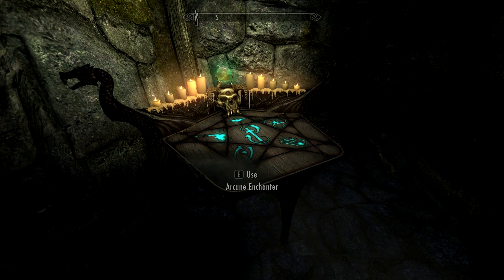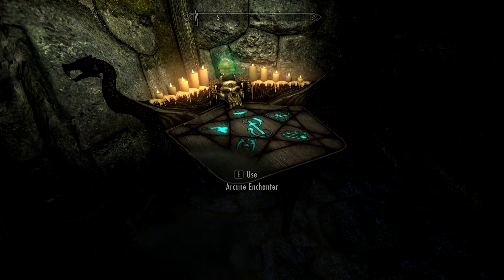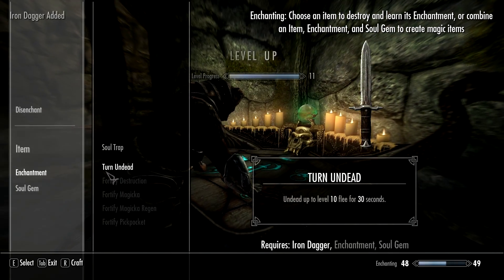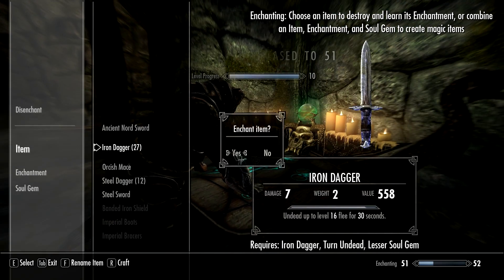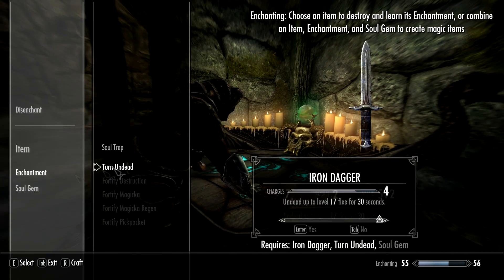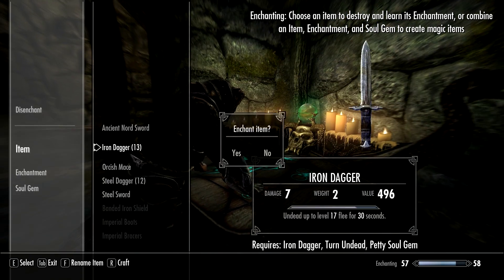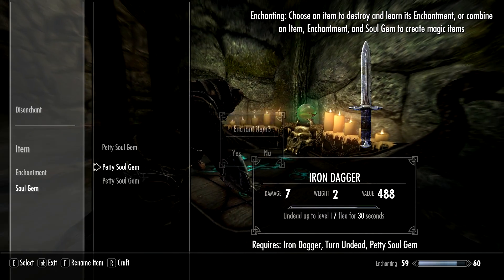Let's do some enchanting and see how far we get. Right now I should be at level 47. Let's go. Okay, so we reached level 60 — we're really good. Let's quickly level up.